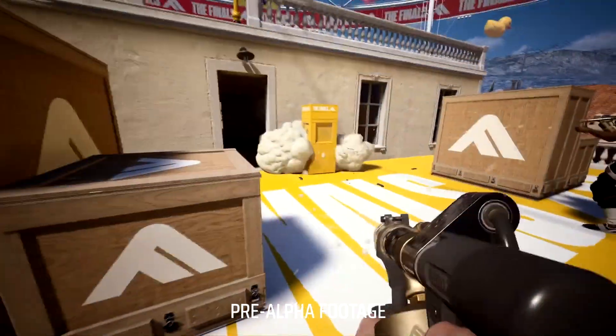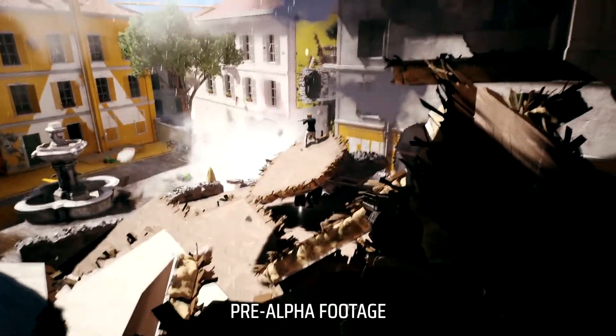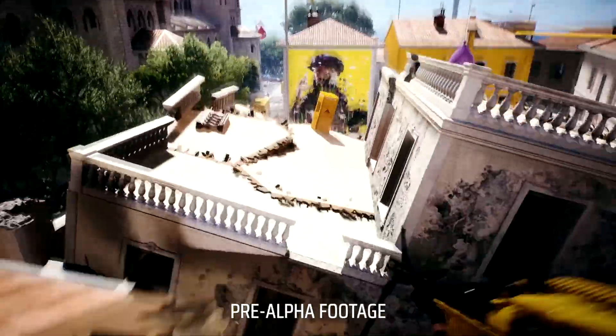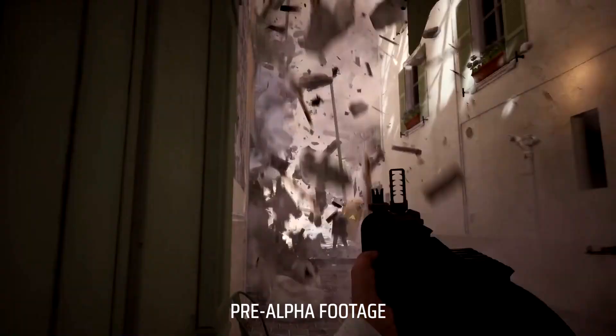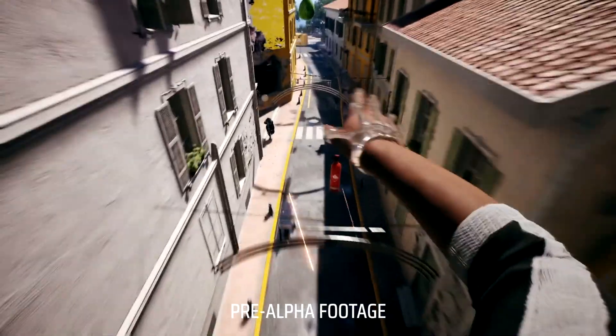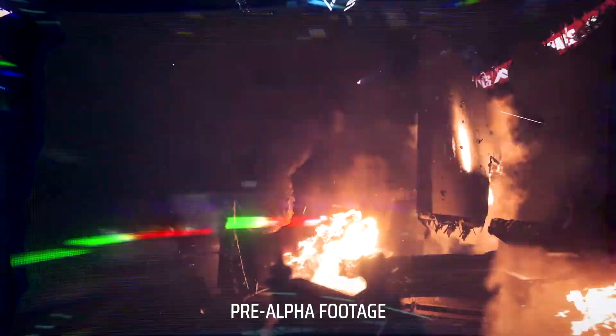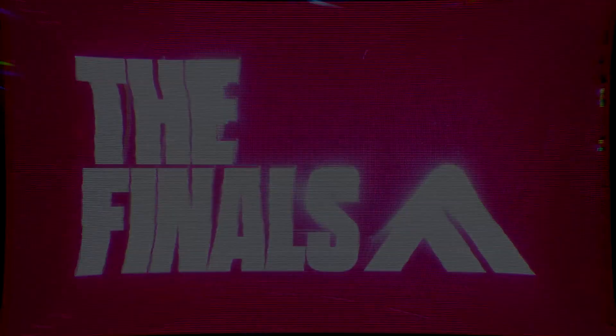You can cut corners by sliding and jumping into corners mid-gunfight — it's all there. You can even sprint backwards and side to side, possibly omni-directional. You have full freedom of movement, and that's how it should be in first-person shooters.